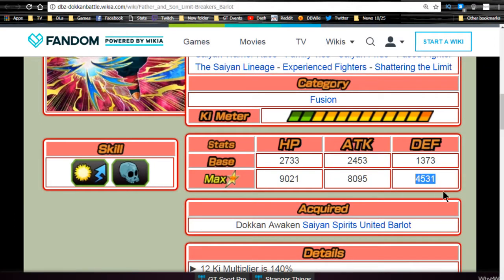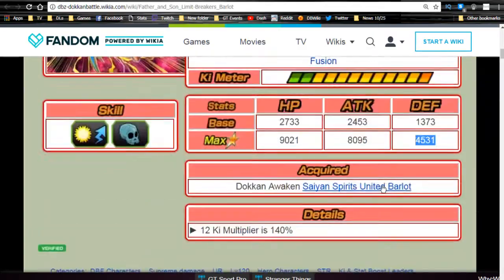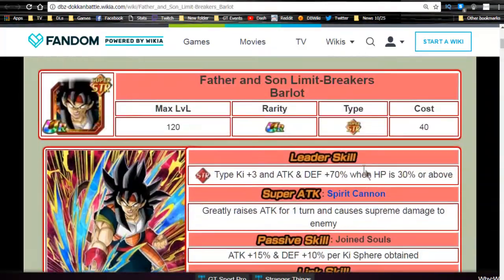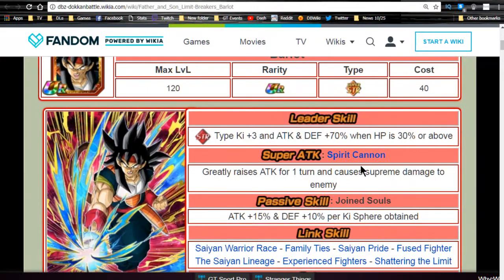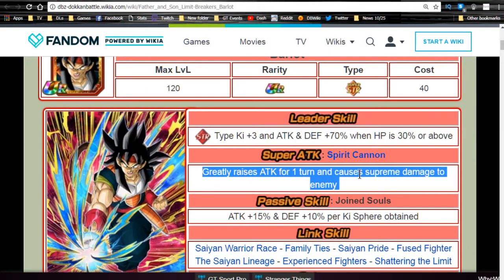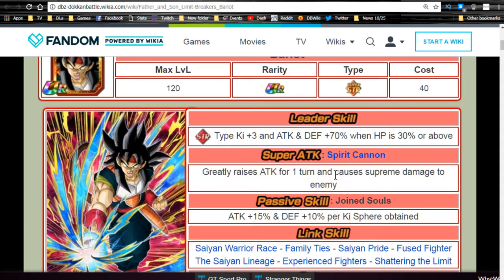Max stats for Barlot are HP 9021, attack 8095, defense 4531, with a 12 Ki multiplier of 140. Solid unit — really like him. Father and Son Limit Breakers Barlot is a higher-ranked card available on this banner. That wraps up the new cards — if you were just looking for new information, that's where this ends. I appreciate you watching — make sure to like the video!